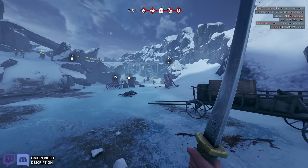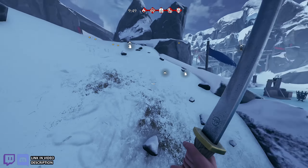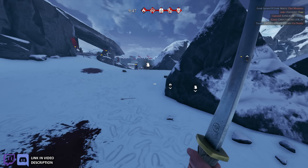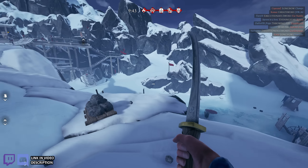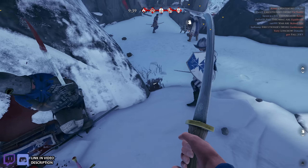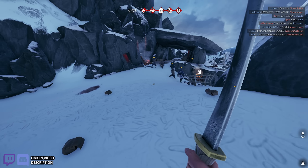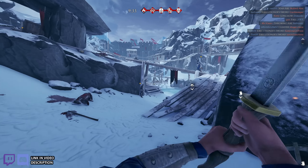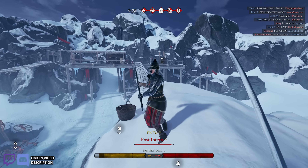I was thinking about what they could do for alt grips for the executioner sword and the Fox. And I think for the Fox, what they could do is allow you to flip the sword around in your hands — flip the blade around like at the Mordhau grip. You know, the game's called Mordhau.